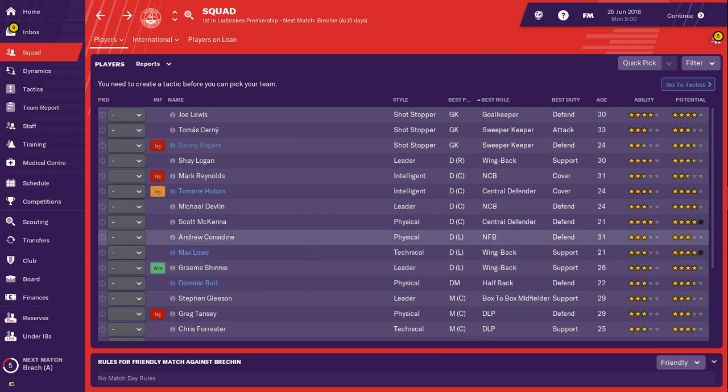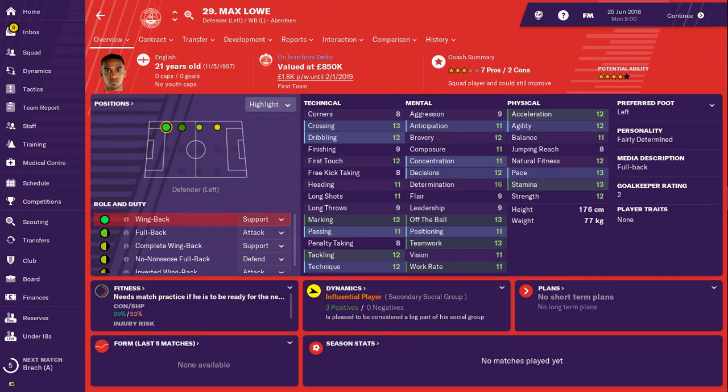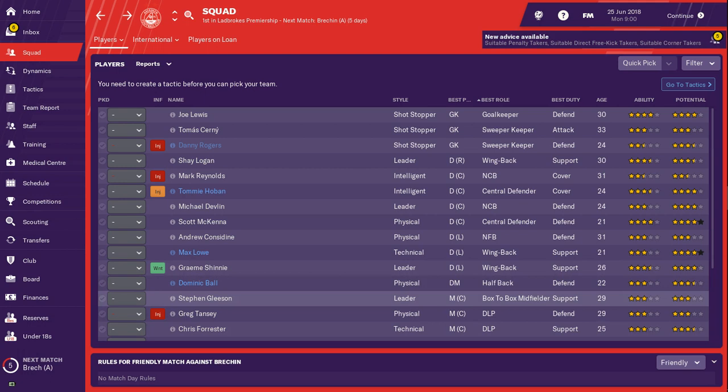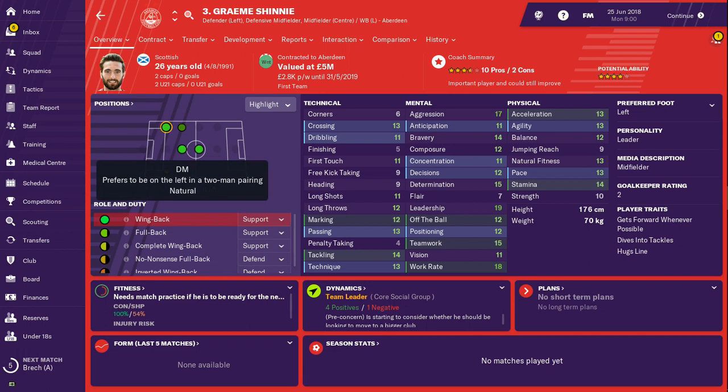We've also got Andrew Constantine at left-back, three-star ability. We've got Max Lowe on loan — he's got five-star ability on loan from Derby, only valued at 850k, so not a lot of money. Perhaps you could try and get him on a permanent deal, because 850k isn't really that much for someone with five-star potential. We've got Graham Shinney — he's a leader, he's the captain, he's everything. I think he deserves a Scotland call-up. Four-star potential. He can play left-back, defensive midfield, or center midfield. His stats are all solid: 13 crossing, 11 dribbling, 11 first touch, 14 tackling, 13 technique, 13 passing. He doesn't seem to have any weak links — well, his finishing is pretty poor at five, so maybe just tell him to lay off the shots.